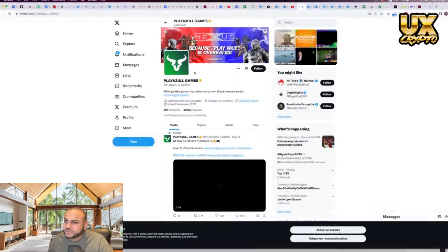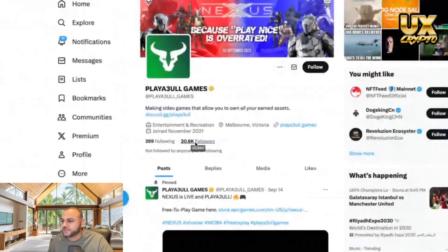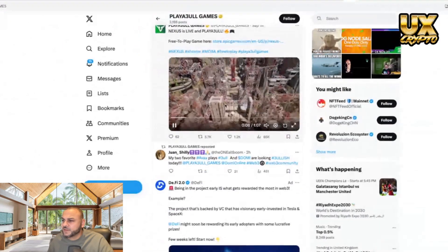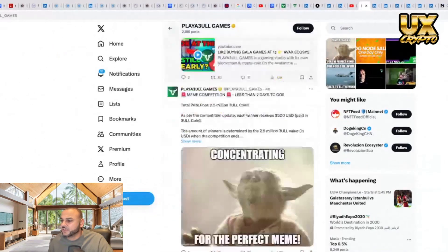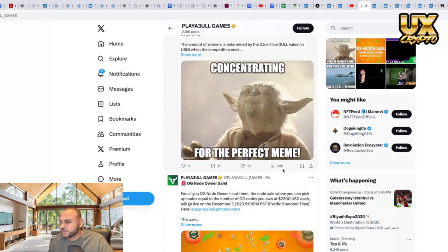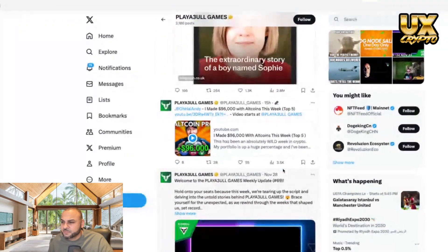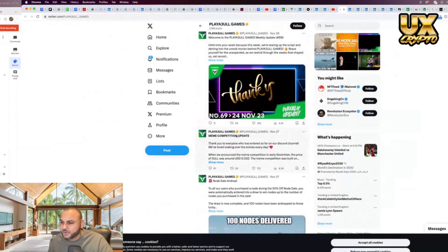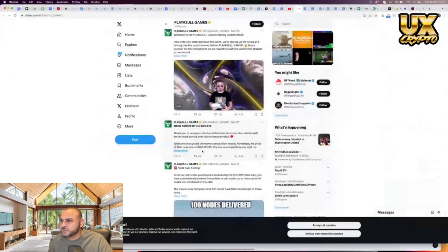The next thing is the socials. Playable Games has 20,000 followers on Twitter, with engagement showing 62 comments and 65,000 views on one post, and five comments with 1,600 views on another. Pretty good engagement, though the following could be higher — but bear in mind it's an early project. Not too bad overall.